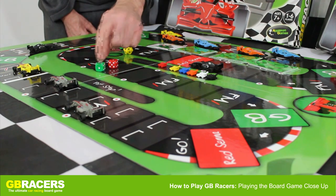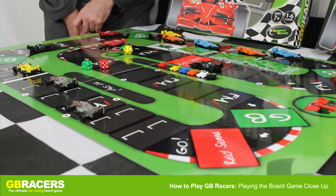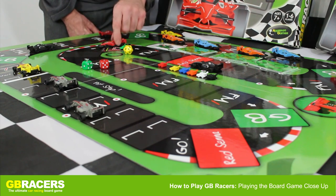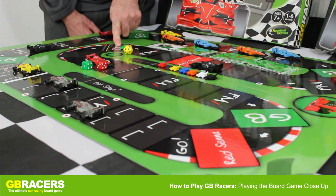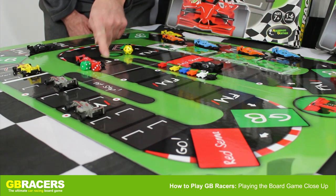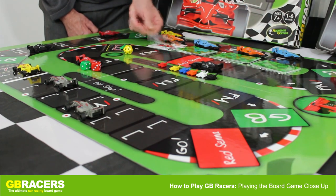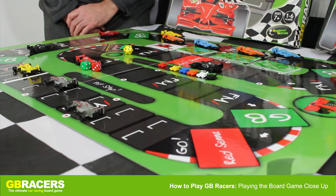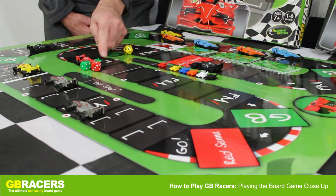Two dice now — they can have one or the other, or they can add them together. They've got two on the green and one on the red, so they're going to go one, two. Because they've launched off an F77, they can have the reward. The reward is an FM dash, which means pick up a card. They pick up the card and it's a red seven. The red seven means the car in 12th place can move — has to move seven spaces.